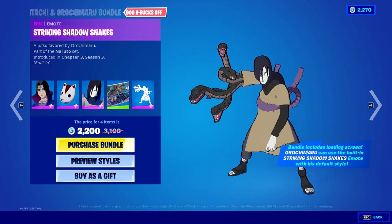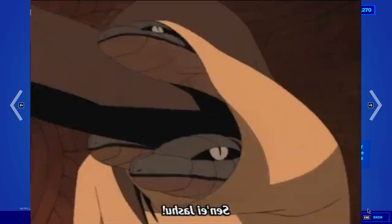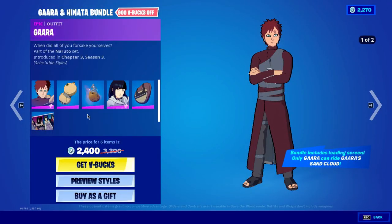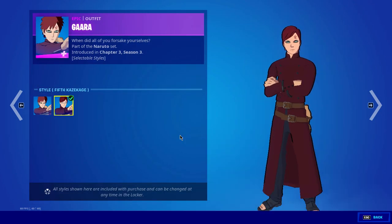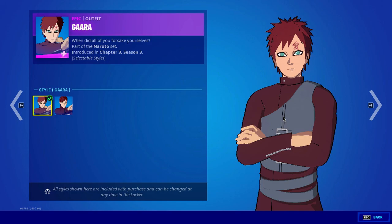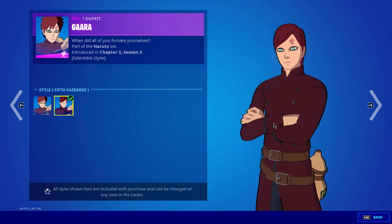In the emote you can see that he converts sand into snake, just like in the anime series. Then we have Gaara and Hinata. First up is the Gaara skin — Gaara of the Sand. We have two alternate styles: first is a simple Gaara and the second one is the Fifth Kazekage. Tell me which style you like the most in the comments.